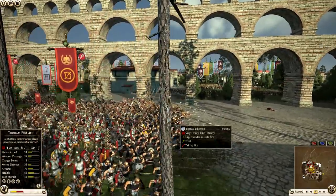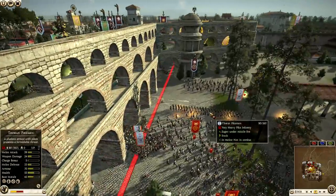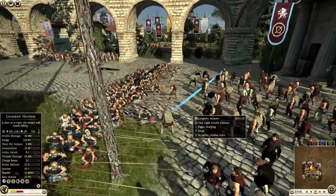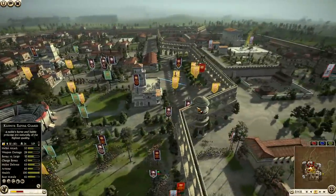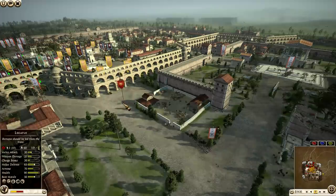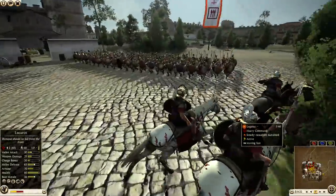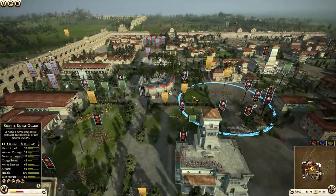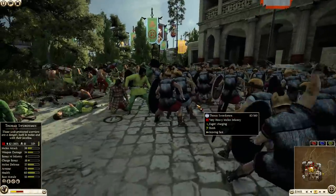Now we've got pikes moving up — these Thorax Pikemen are going to be a real problem. They definitely need to focus them down with archer fire. I think that's what they're doing — using fire arrows. These archers are just standing right in front of these pikes. I hope they're out of ammo — they are retreating. Finally we have infantry making their way in, going in to attack this defense. We have the general charging in — look at this madman. This guy's crazy — I think the general's dead. He's just recklessly using the bodyguard to try to get some charges on the enemy archers.